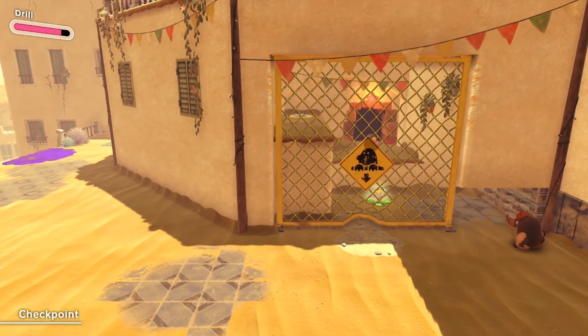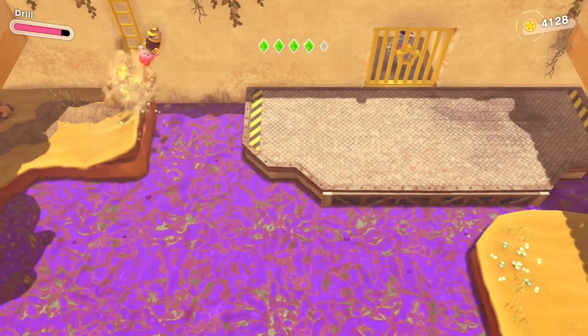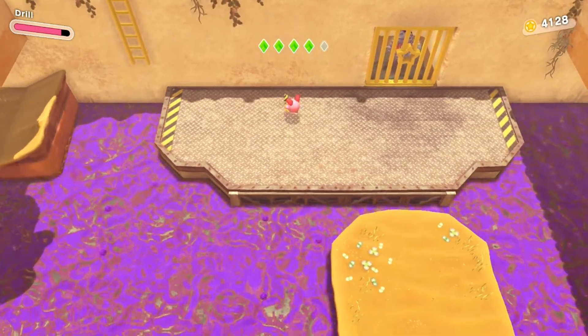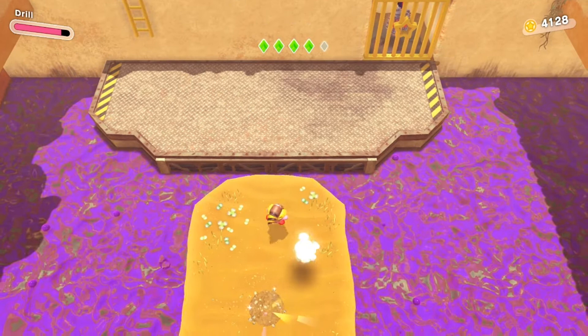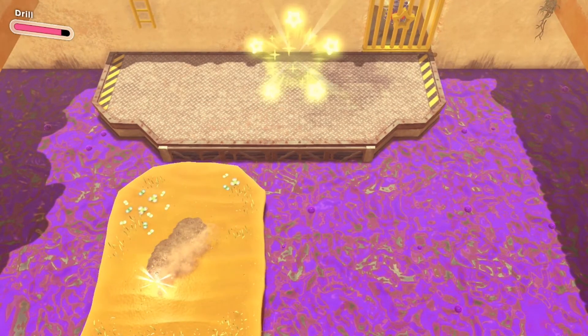After you clean the gunk out from in front of the gate, go under it with the Bowl ability, then go through the door. Once you're in here, dig all of the sparkly areas to get all five star pieces. This will open the gate to get your fourth Waddle D.